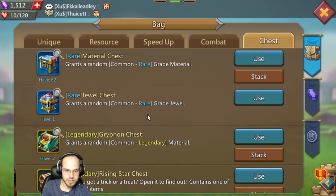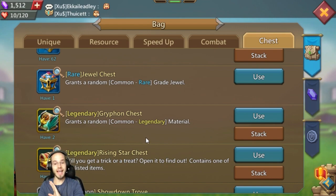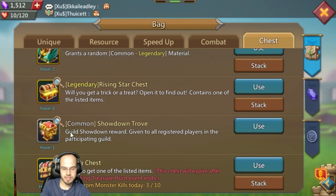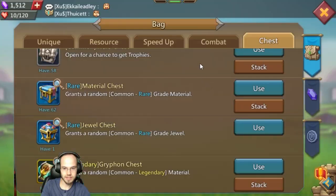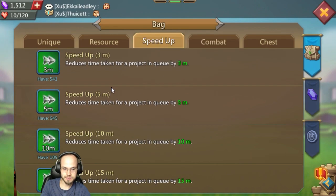Let's check how many things we've collected. We got one rare jewel chest, quite a few material chests. I haven't started forging any equipment because we're still level 30 — there's nothing to forge yet. We got a whole bunch of Viking chests, so we're definitely gonna open those later for Viking compasses while we're still on this event. We got one griffin chest.